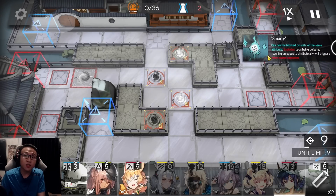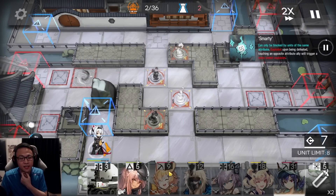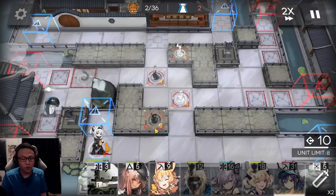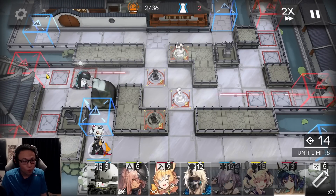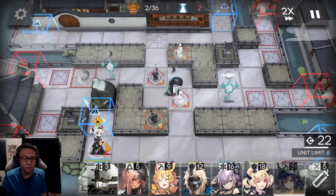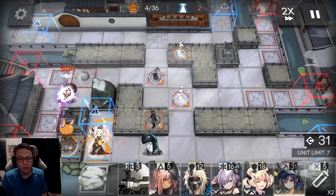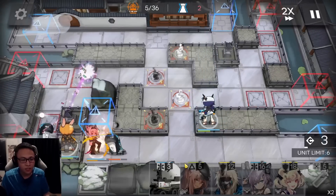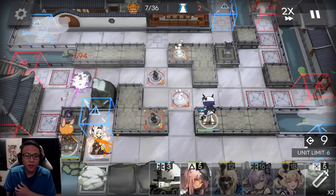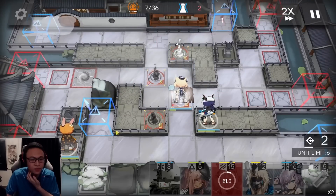Please bring other operators that you might have to make this easier. Place a Pioneer Vanguard there. Don't place Cruise first. Once the Smarty on the left goes by Cruise's range, then place Cruise in. Place Chen Alter here facing upwards. When your Pioneer Vanguard is done, retreat and switch it for a Healing Defender right over here.